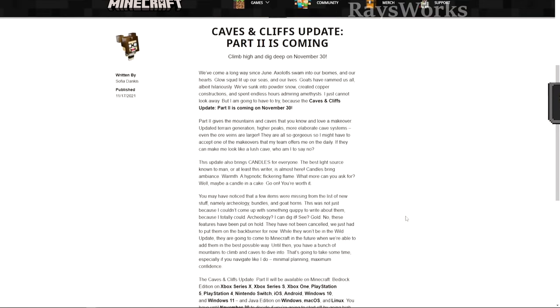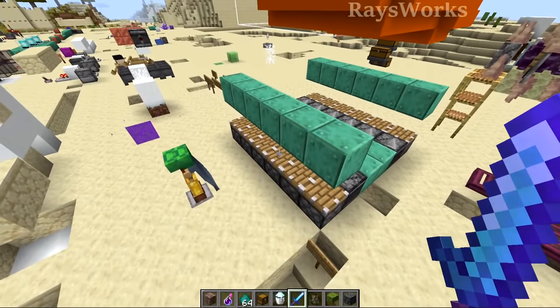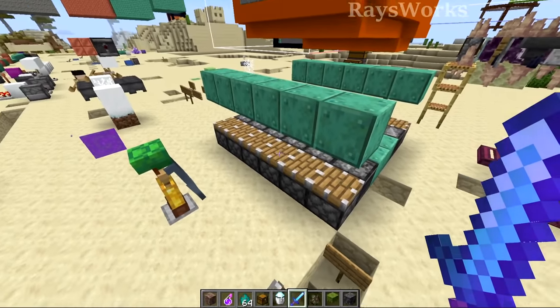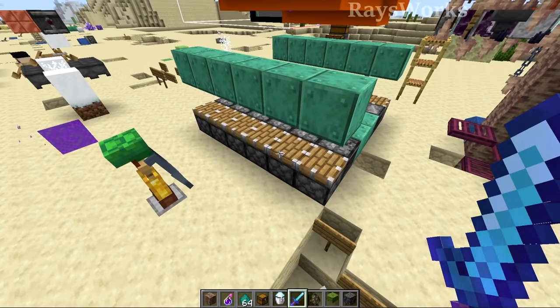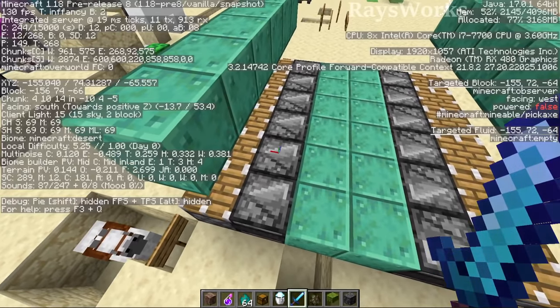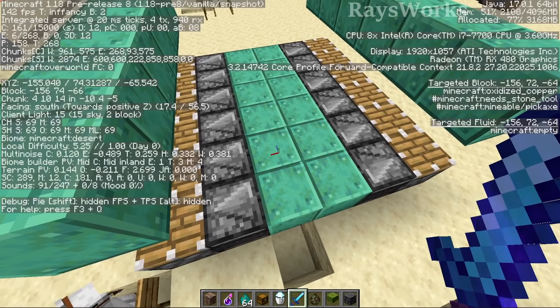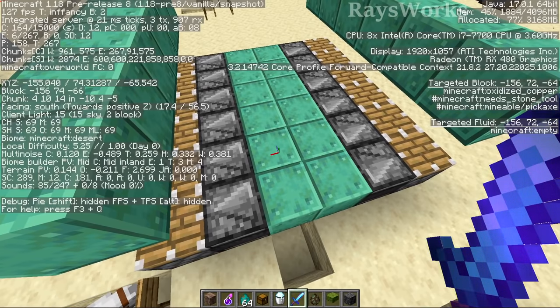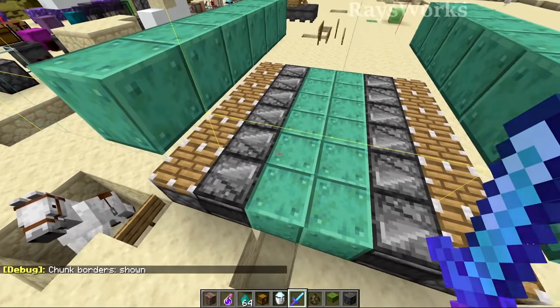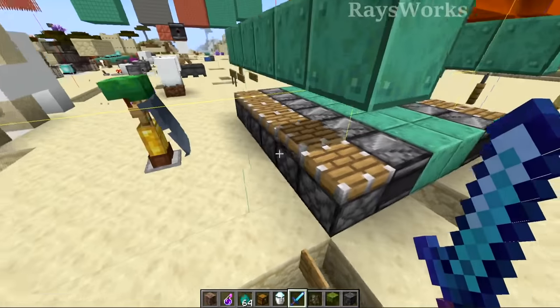Something weird that I did find when updating my testing world to 1.18 is that this piston will randomly get powered three times in a row. It's really strange. This observer is actually getting powered — if you look at the F3 on the right-hand side, it's going to turn from false to true three different times. You'd assume that means the block is changing somehow, but I don't see any change in the block. It does seem that the block is near a chunk border, but there's nothing really going on underneath or anything else.